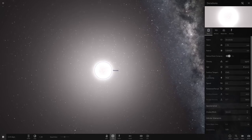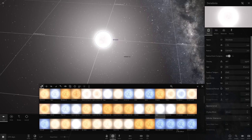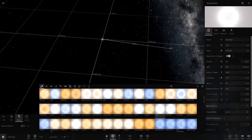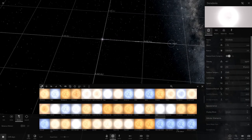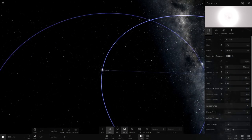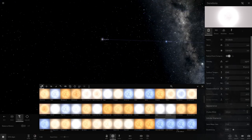Let's have a second star — Algor, which is a lot bigger. If I add a binary system, let's have it quite far out, about an 11 AU gap. Let's also enable orbits so we can actually see everything. There's our binary system of blue-white stars looking good.